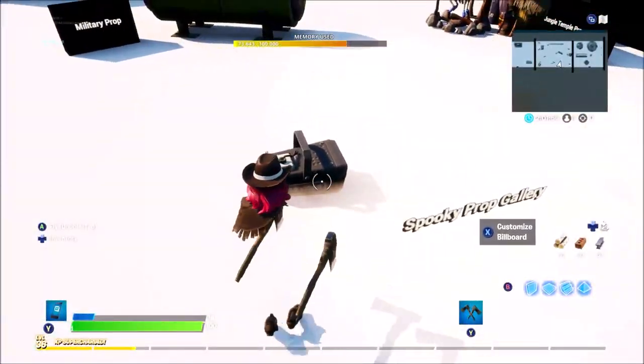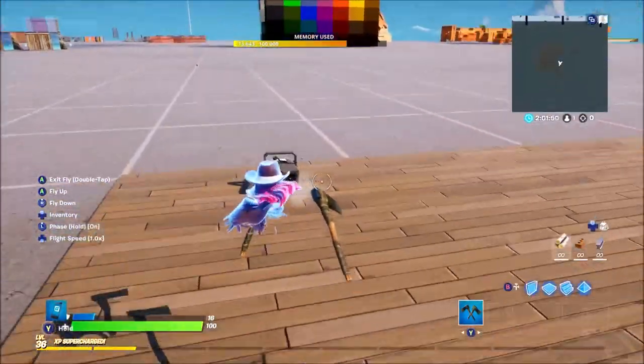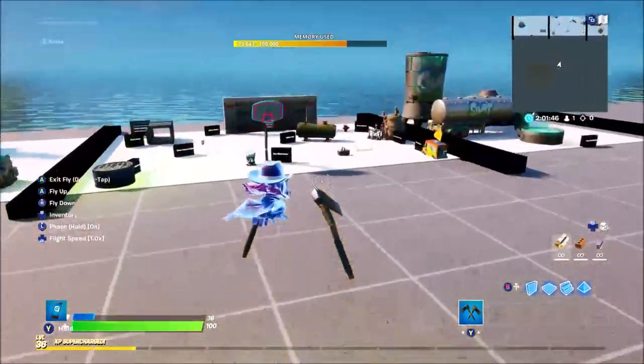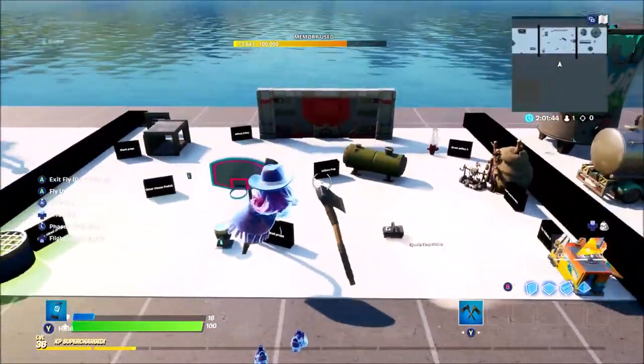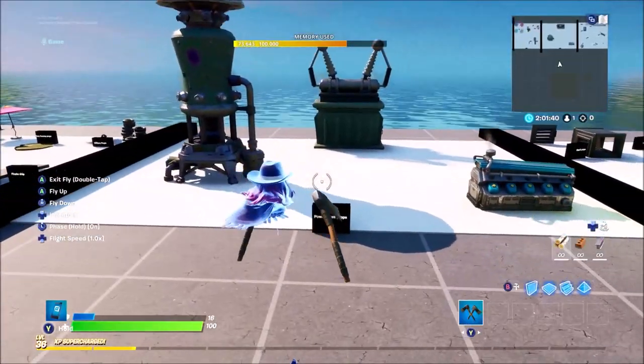Moving on to the Spooky Prop Gallery — we have a fog machine. This turns fog on and off, and as you can see it creates a really nice effect for any horror maps.